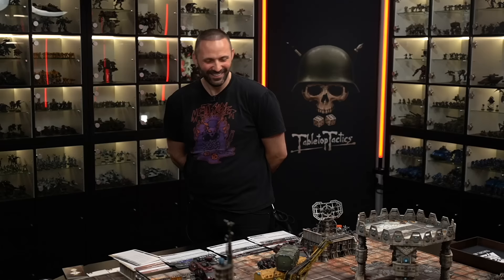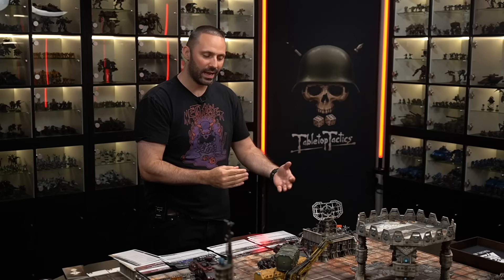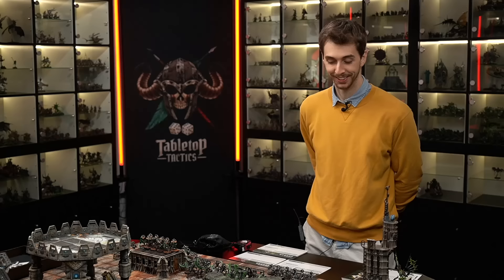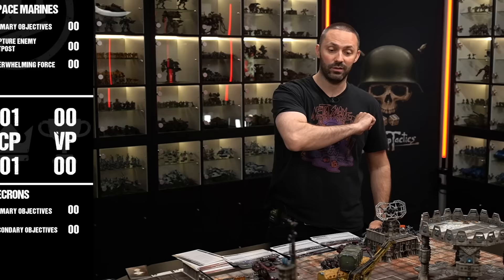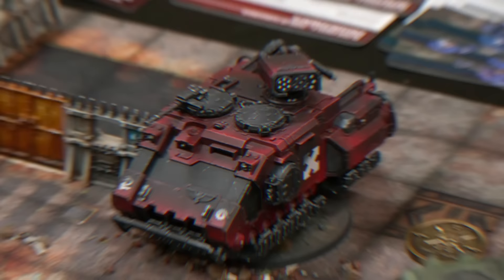Lawrence isn't sure going first is ideal, but he'll place his Oath of Moment on the Lokhust Destroyers. His Inceptors can't reach any targets this turn despite measuring attempts. For secondaries he has Capture Enemy Outpost - not happening this turn - and Overwhelming Force, which is achievable if he can destroy the Destroyers near the objective.